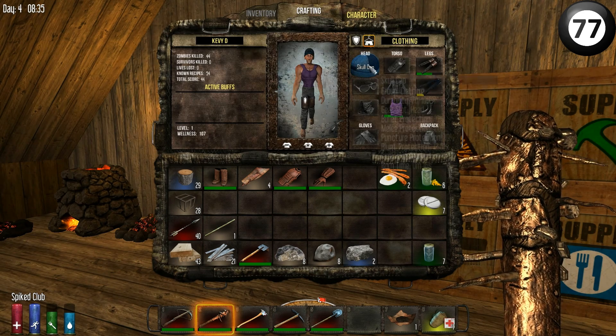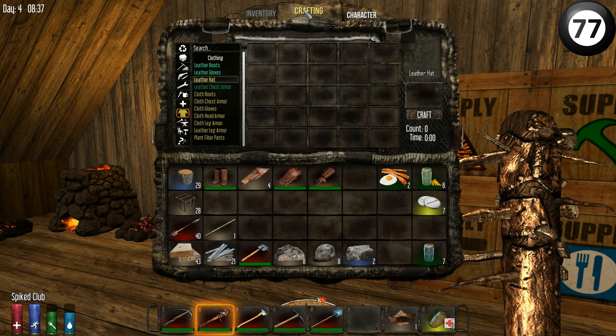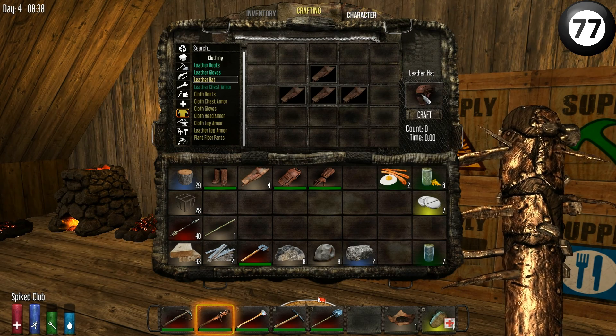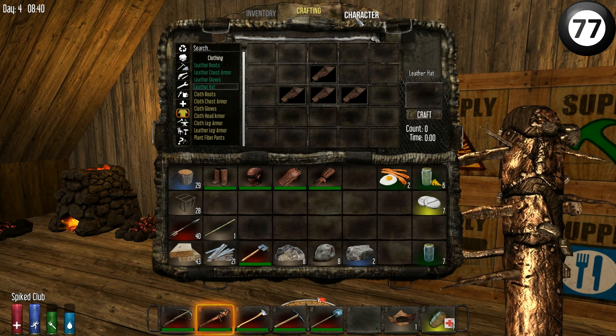I've got a hat on actually. What's this? Bullet, melee, puncture - 10, 20, 10. Let's make a leather hat and see what the difference is. I've got to actually make it. So - 20, 30, 20. It's better. Excellent.